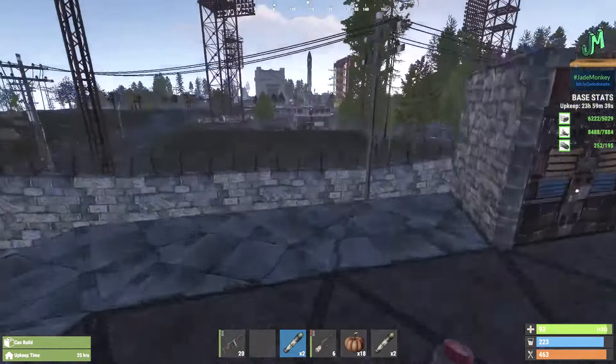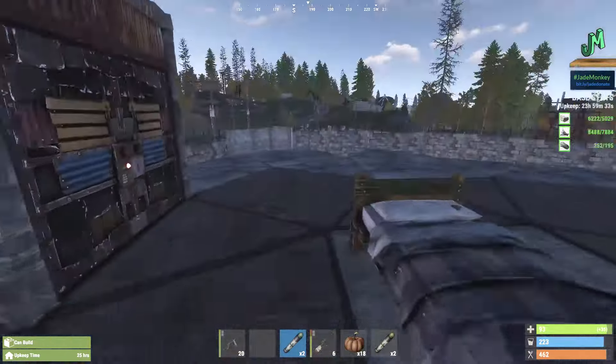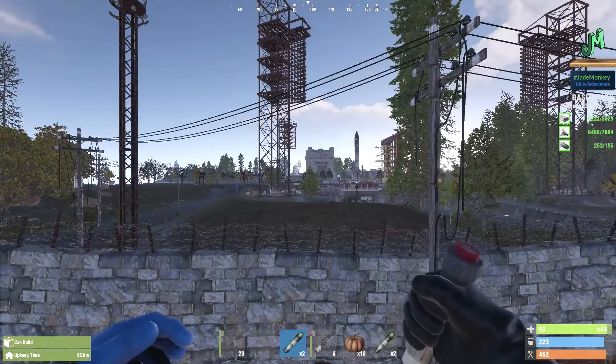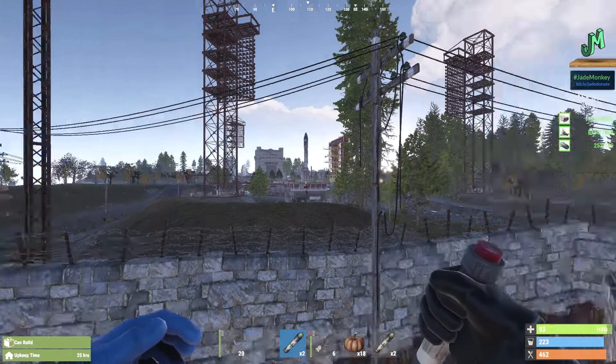It's almost bright enough. Hey! Welcome back, everybody. I'm JadeMonkey. We're back here in Rust Console Edition for the PlayStation 4 and the Xbox One. And this is all about how to do the launch site puzzle with absolutely no keycard and no fuse.